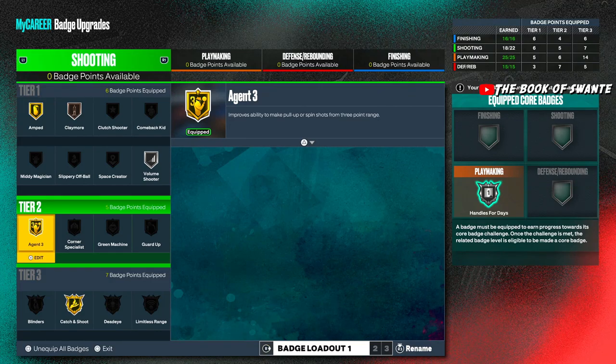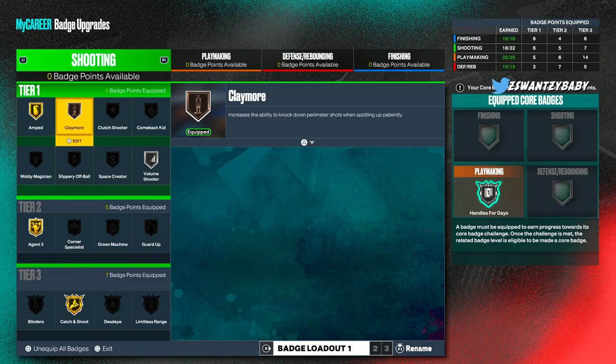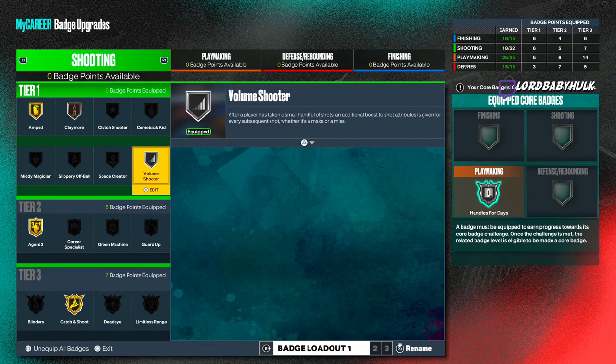Amped — they say it reduces the penalty, it's cool. Claymore — when you're spotting up, you catch the ball, wait, then shoot. It's more for spot-ups but still good for a main ball handler. I got it low. Volume Shooter I'm gonna eventually max out because it helps with every shot.